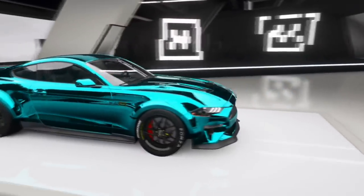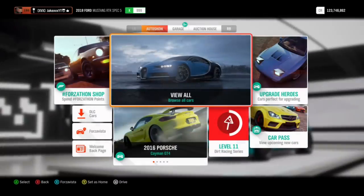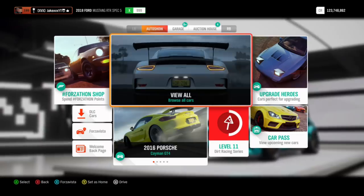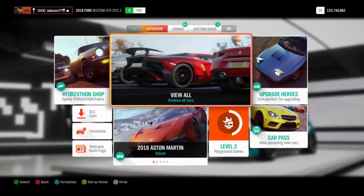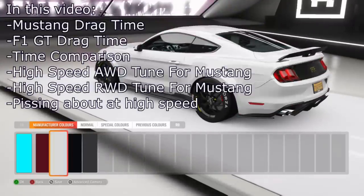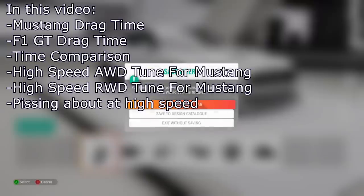Today we're going to be taking a look at the brand new car which has just been added, which is the Ford Mustang, the RTR spec version, which can be upgraded to something stupid like 1,870 horsepower or something. I've got quite a lot of feelings that this is possibly one of the newest, fastest accelerating cars in the game, and today I want to find that out. I know for a fact it's not the highest top speed car in the game, however acceleration-wise it just might be. We're going to put it up against other fast accelerating cars such as the McLaren F1 GT, and we'll see if this wins or not. I'm just going to pop the colour back to standard, since the only reason it was blue chrome is because it looks quite pretty in thumbnails.